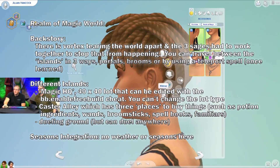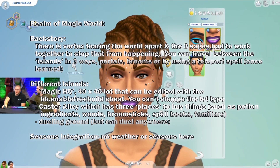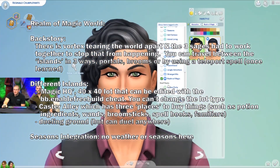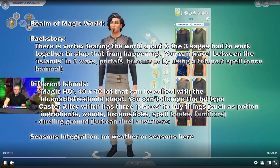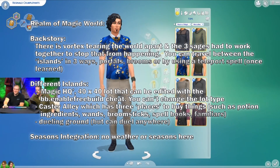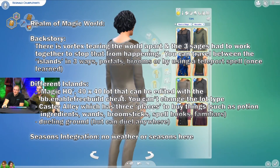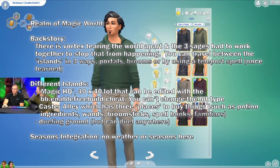The Magic HQ is a 40 by 40 lot that can be edited with the BB enable free build cheat. However, you can't change the lot type, which is Magic HQ. There is Caster Alley, which has three places to buy things such as potion ingredients, wands, broomsticks, spell books, and familiars. The items available to buy will change daily, so you do need to go back and check. You can also get the items if you unlock the show hidden objects cheat.